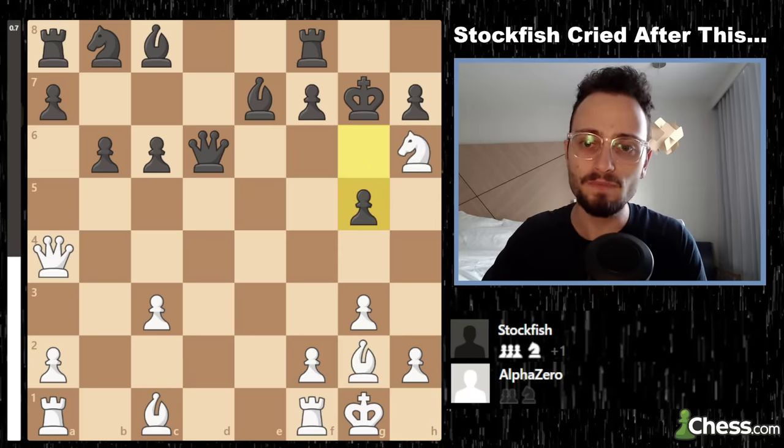AlphaZero uncorks probably one of the most savage maneuvers I've ever seen — one of the most beautiful geometric ideas I've ever seen in my life. I was actually shocked. Danger levels: AlphaZero knows the queen is under attack, but the king is worth more. H takes g5 check. But what exactly is the point? You haven't improved anything.